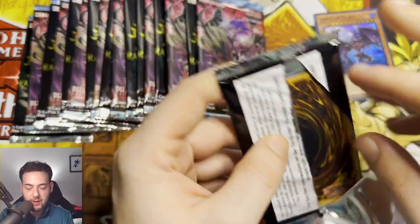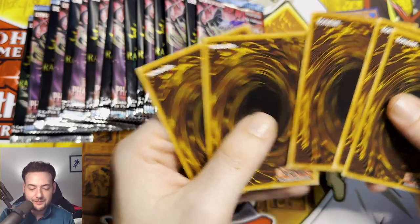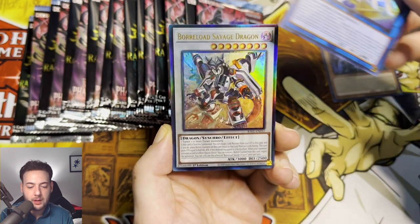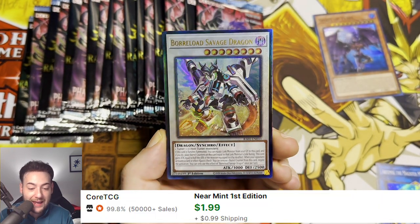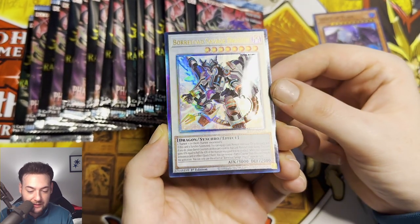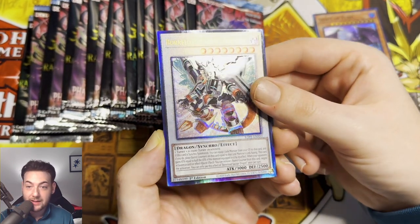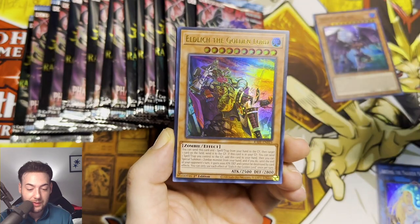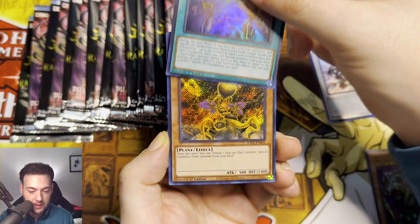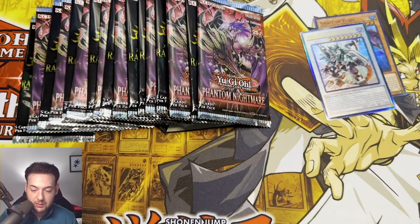Quarter Century Secret Rare, guys — we have to pull one. We have Artemis the Magitious Moon Maiden, and we have an Ultimate Rare Borrelload Savage Dragon. This card looks absolutely insane. I run a Rokket Deck, so this card is probably going to go right into my deck. That's crazy. Eldlich the Golden Lord, Spellbook of Judgment, and Lone Fire Blossom as our Secret Rare.